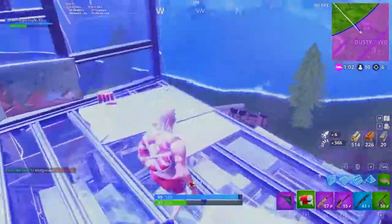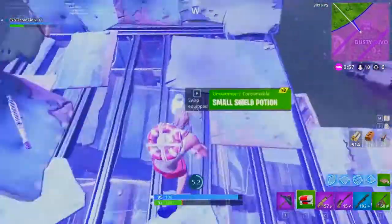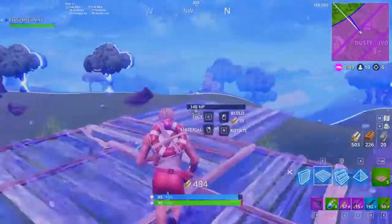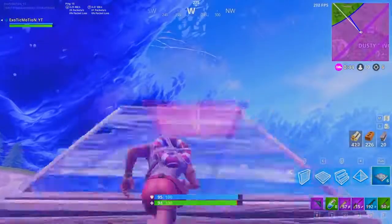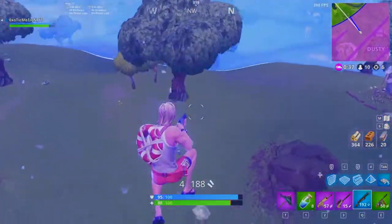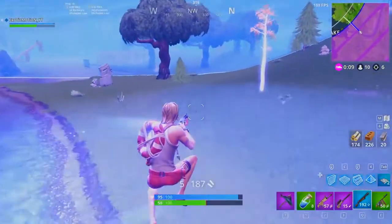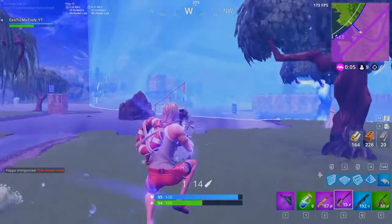We got bounce pads — I can bounce pad out of here. It's always very important to check your surroundings, the time limit, when the next circle is coming, and how far the storm is. I'm going to use the bounce pad, get as high as I can — bounce pads are very important for escaping the storm. We've got a pretty far distance to go so we'll keep using them. Here's a technique: rotate your stairs and put the bounce pad on it so you can bounce closer to the circle. Oh, there's a guy right here.